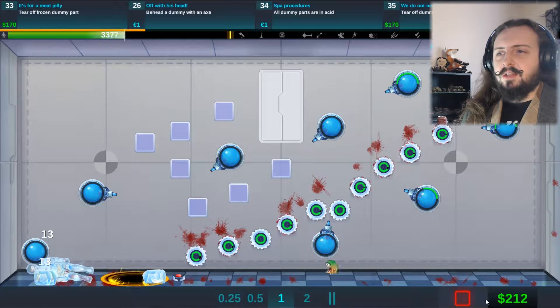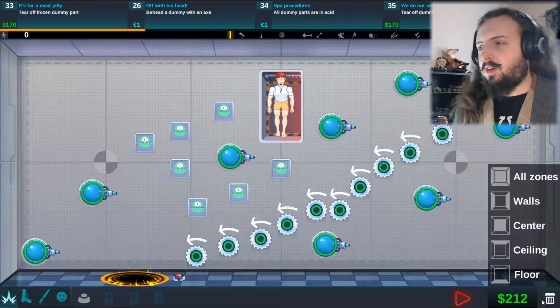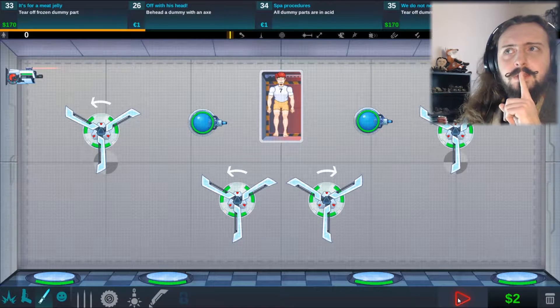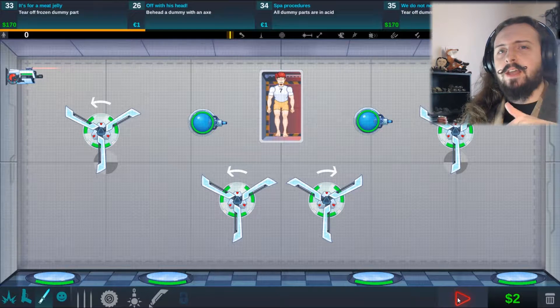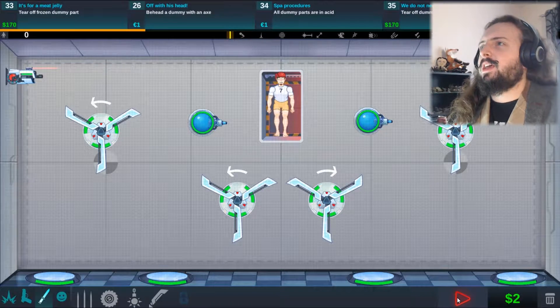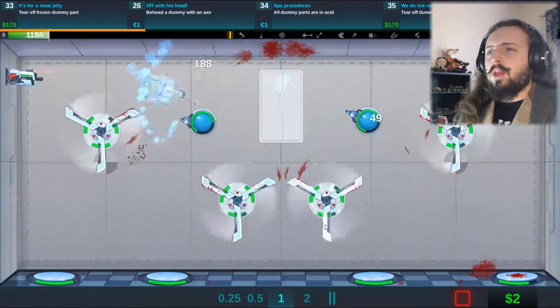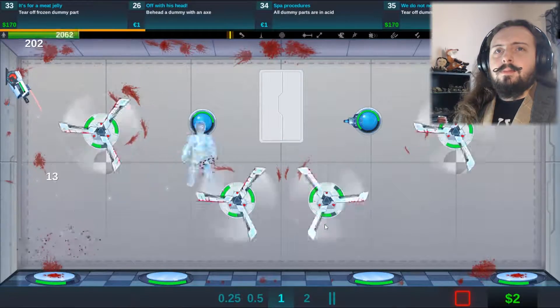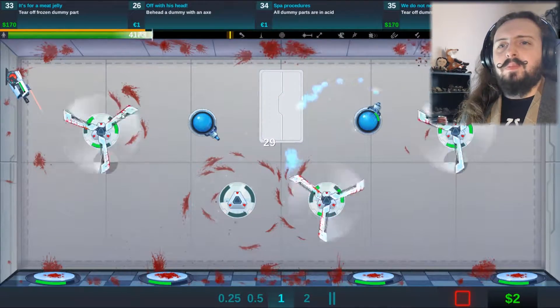Now I'm going to try and do the getting-his-arm-chopped-off trick. Old dummy parts are in acid - that should be relatively easy as well, same trick just with acid instead of ice, to get the whole frozen limb thing done. I'll drown him in acid. Let's see - tear off a limb with acid. I think this might be able to work. I also have a minigun in there to possibly do some damage to his head.